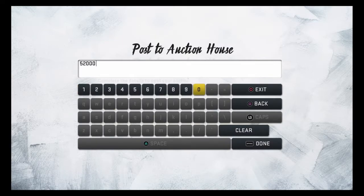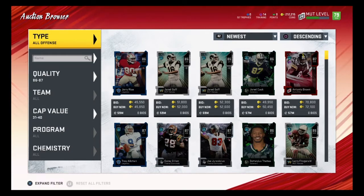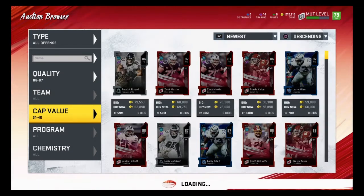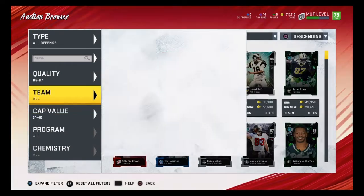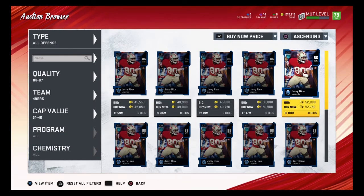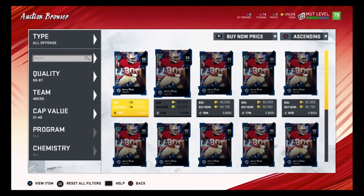If you're consistently in these filters you'll know how much you can make off cars being posted. I bought one for 41k — it'll be a little bit above 6-7k profit, which isn't crazy but you get a couple of those. Now looking at J Rice — prices are showing 45, 49, 49, 50, 52. I always say think two cards ahead. Since two are the same price I'm looking at the 50 and 52, so if I put them up for 52 I'd need to get them for around 40.